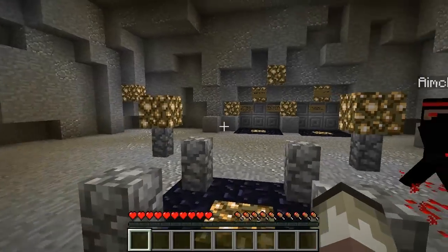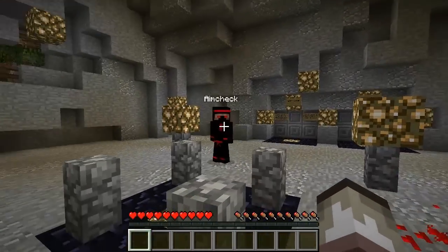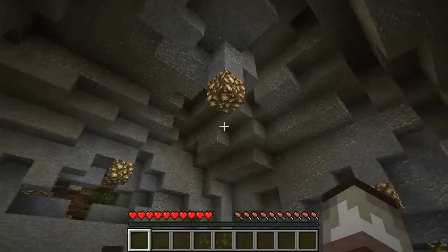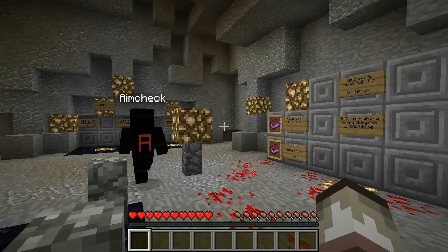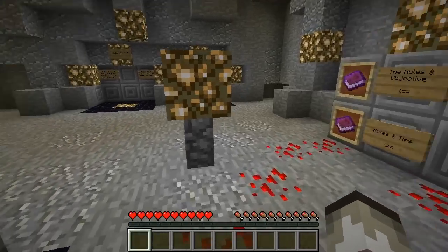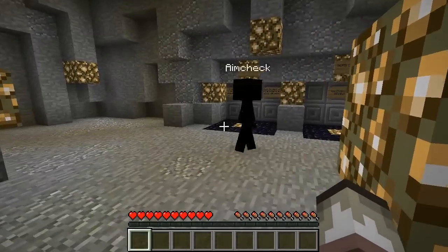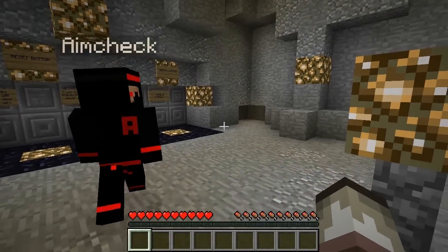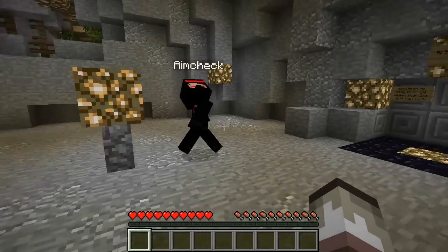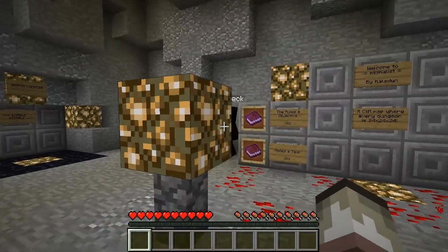It's a little bit special because all of the areas are 24 by 24 by 24. So they're like cubes and each area will have a wool and we need to find the Victory Monument to put the wools on. And there's also going to be iron and gold and emerald and diamond blocks we need to either find or craft.